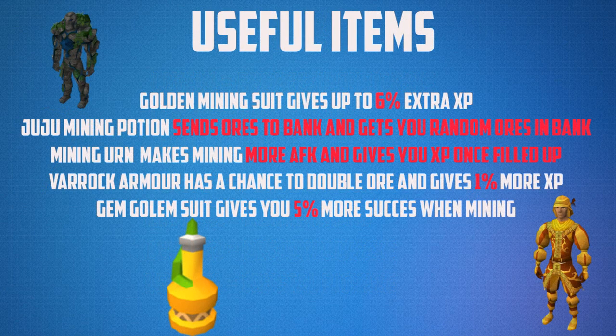In terms of useful items, mining has a few. One of them being the golden mining suit that gives up to 6% extra bonus XP if you have the entire set. A juju mining potion which sends your ores to the bank randomly and gets you random ores in the bank. These are very cheap so you might as well use them. A mining urn makes mining more AFK and gives you XP once filled up. Varrock armor has a chance to double the ore and give you 1% more experience. And a gem golem suit gives you 5% more success when mining.